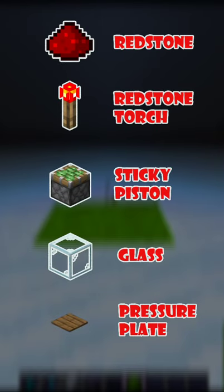For making automatic doors, you need redstone dust, redstone torch, sticky piston, glass and pressure plates.